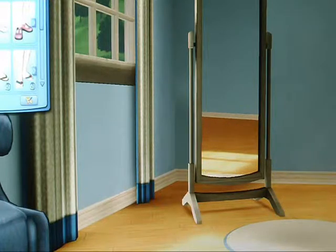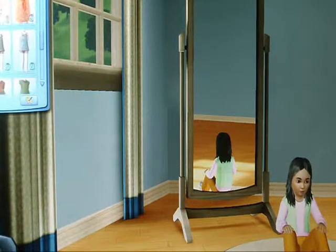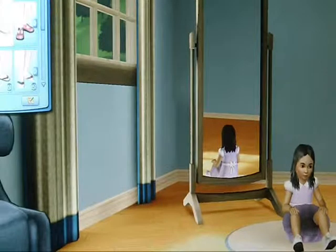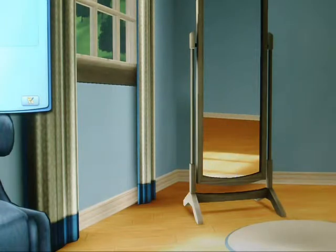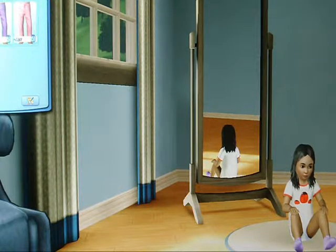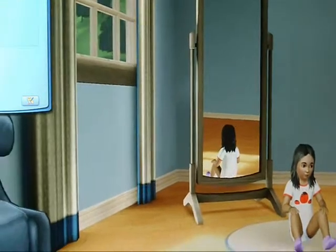For formal wear we'll give her that purple dress. I'll also give her these cute shoes. Then for sleepwear, I kind of like the ladybug shirt, so we can do little white — what do you call them — diaper covers, and we'll just do no socks. And that will be what little Julia will look like. I think she's very cute.